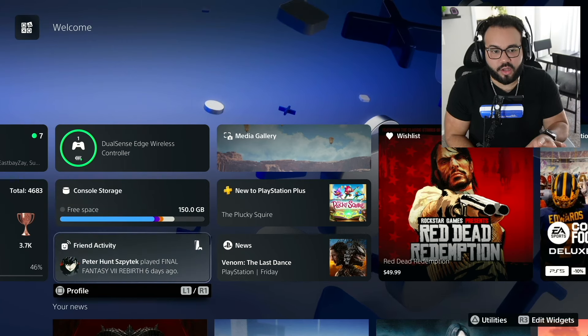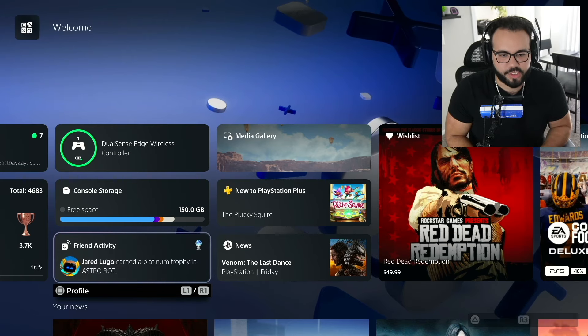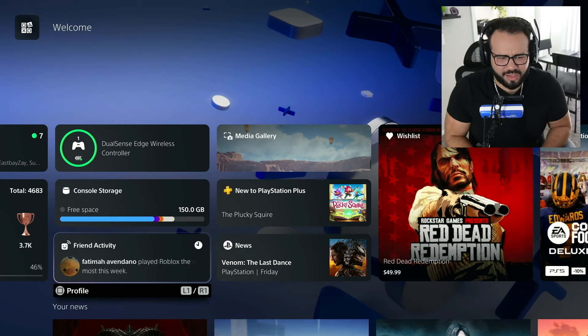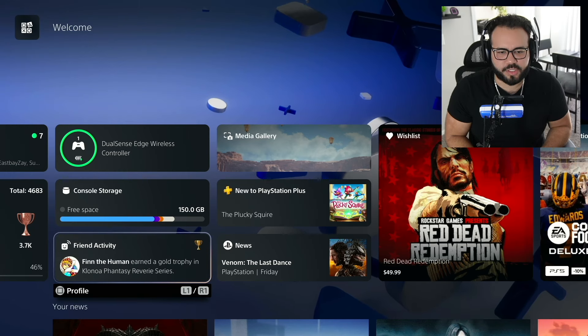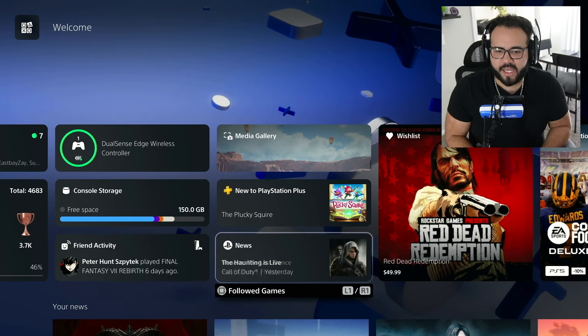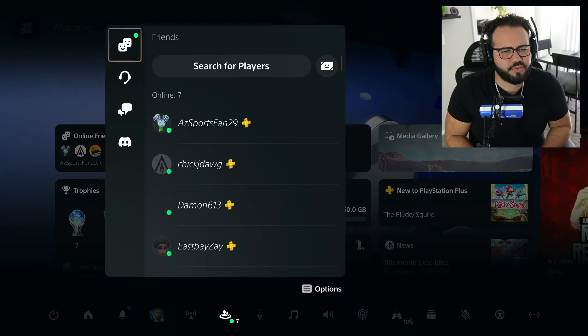Shout out to everyone featured in my Friends Activity — my boy Peter, my boy Christian, my boy Jared. Jared got that platinum in Astro Bot — okay! Fatima of course as well. A lot of really cool things that are shown here just by using L1 and R1 — you'll be able to tab through and see what your friends are doing, same with news here as well.